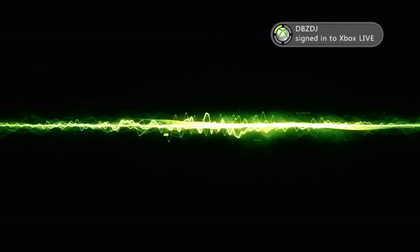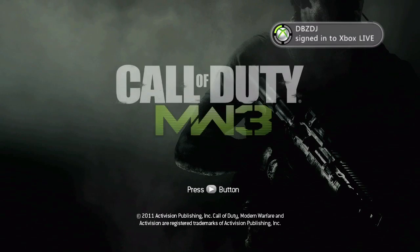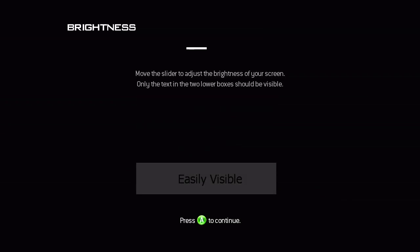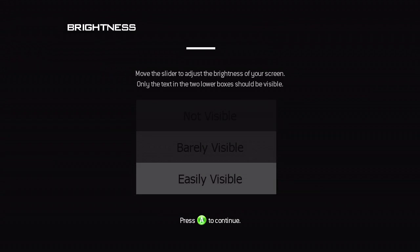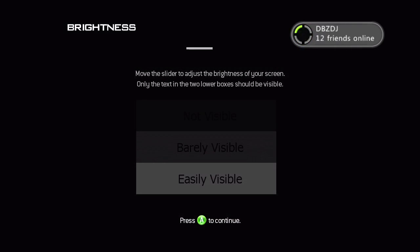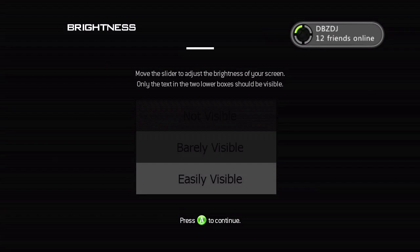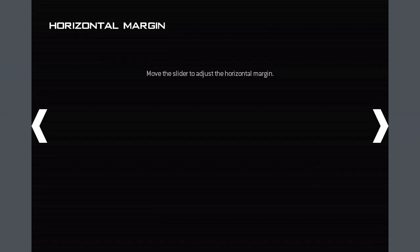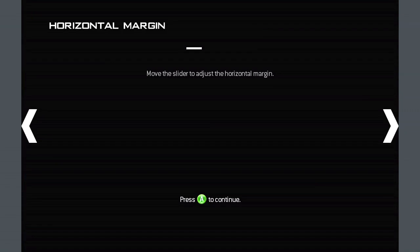I'm going to skip the intro scene. If you want to see the intro scene, you're going to have to get the game yourself. Right off the bat, Call of Duty Modern Warfare 3 — press the start button and you can adjust your visibility. I'm trying to go off my recording software and my TV. My TV — I don't mind it bright — it looks good on my capturing device.